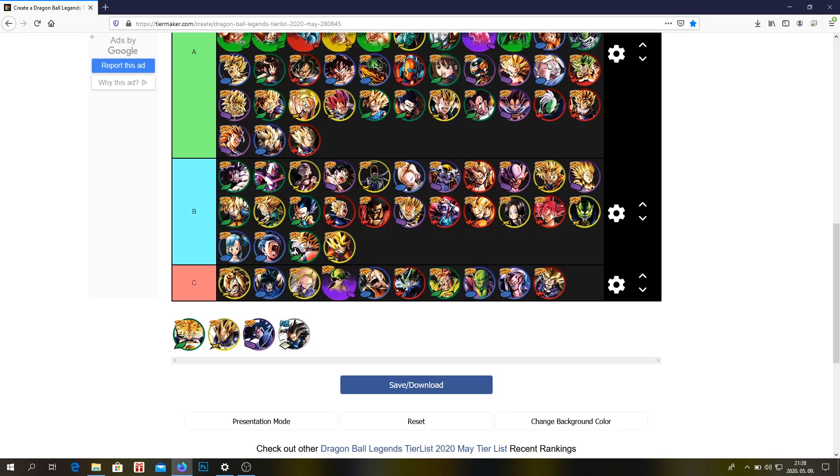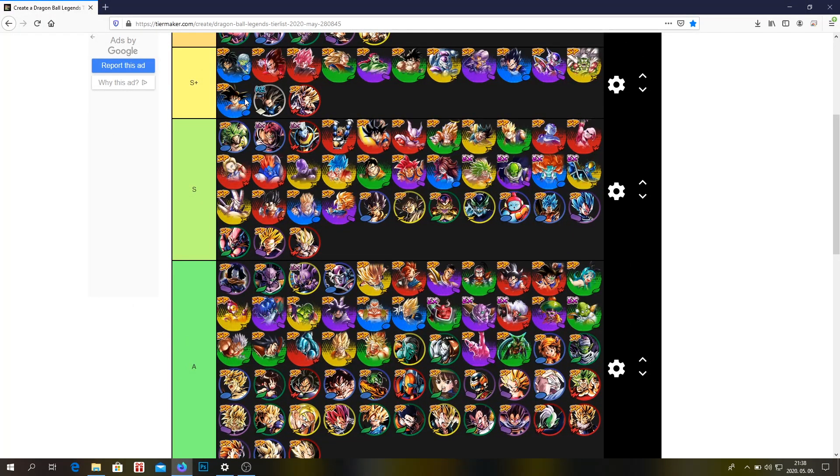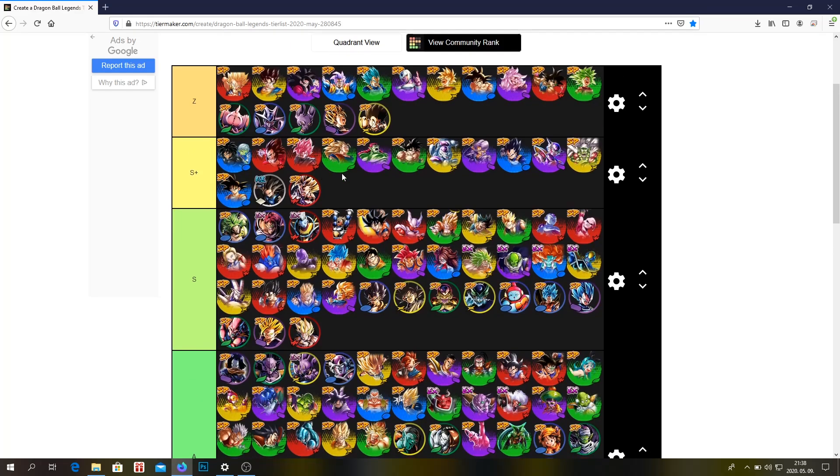Vegeta — A tier probably. Super Trunks, Super Vegeta, Turtles, and Shallot — I have Shallot in S plus. So this is the tier list — this is my tier list. I know I didn't speak about every unit for two minutes, but I don't think that's necessary and the video would be too long.